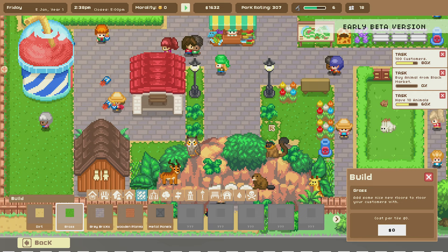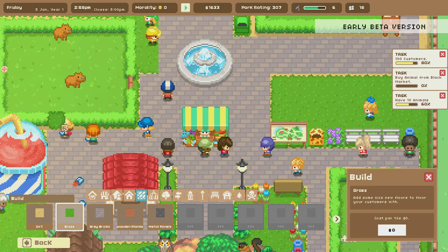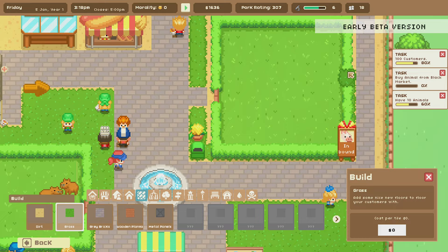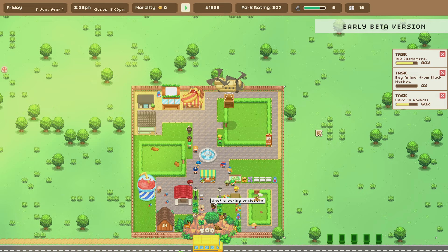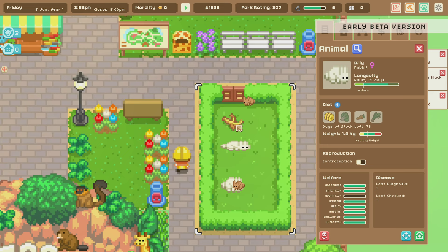Everybody likes flowers, right? How about yellow ones? I also have two lamps here. It'd probably be a good idea to get grass in right here where the shrubs are. I don't like the dirt — I want it all to be grass. Let's cover all this in with grass. There we go, that looks a lot more natural. That's what we're looking for. Now we're going to have even more animals arriving.